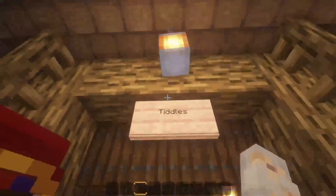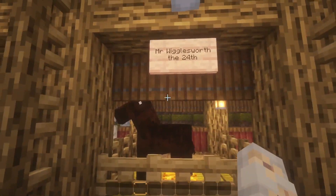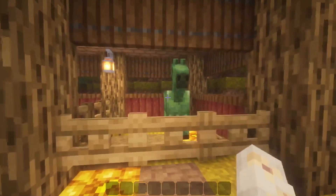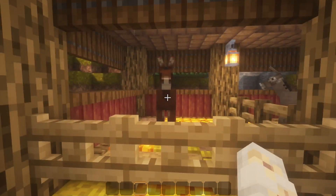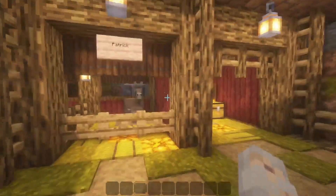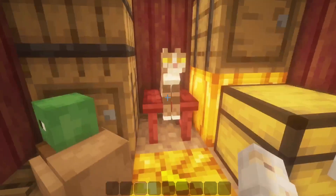Okay, here we are — here's the stables. This one's Tiddles, Tiddles the bony horse; Mr. Wigglesworth the 24th, the horse; Tim Tom, the zombie horse; John the mule; Patrick the donkey; and this is Cat the cat.